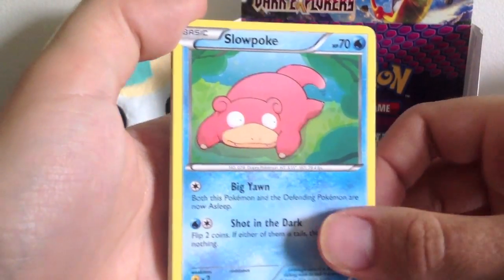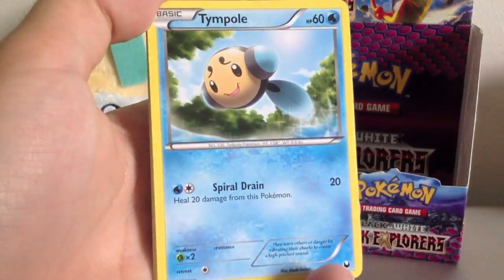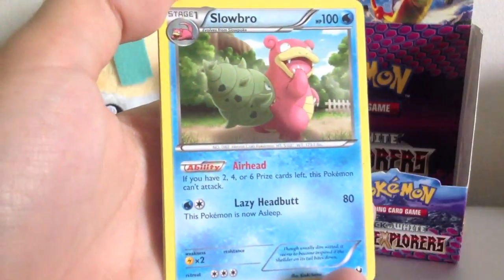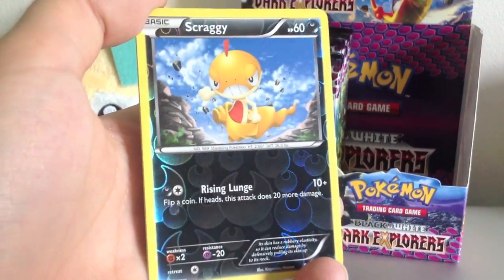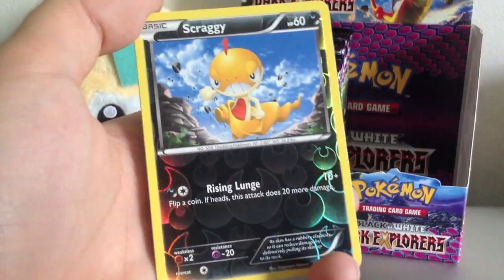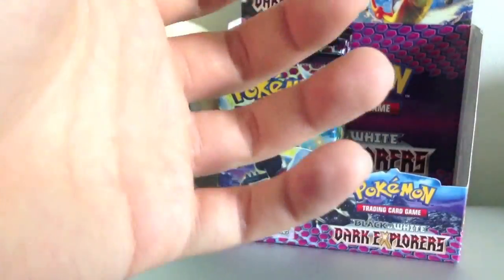Alright, so we got Slowpoke, Plusle, Laravesta, Temple, Dwebble, Torkoal, Slowbro, Trainer, Sporter, N, Reverse Holo Scraggy. That's super nice. I love that Reverse Holo on the Dark Pokemon. And a Stoutland Rare. Cool.